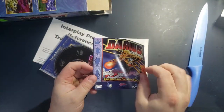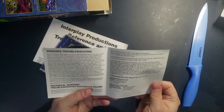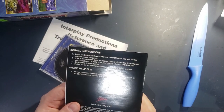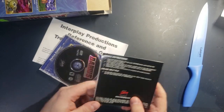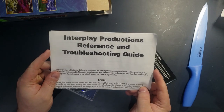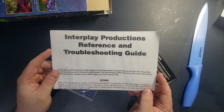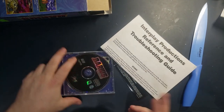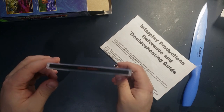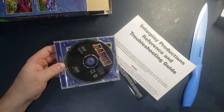Here's the manual — just troubleshooting, basically. Oh, install instructions on the back here. Pretty straightforward if you have at least the operating system it was designed for. We've got this generic Interplay Productions reference and troubleshooting guide. So let's check out the actual game and see how easy it is to install on a modern version of Windows and also what the game's like.